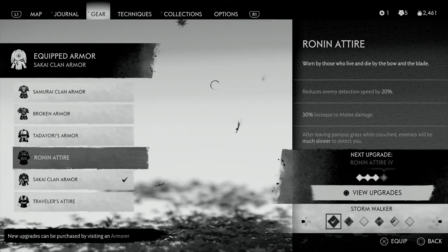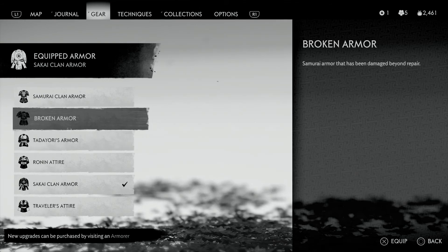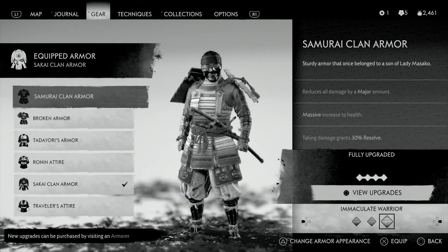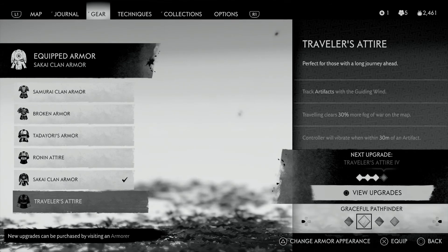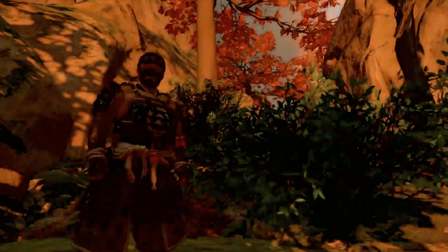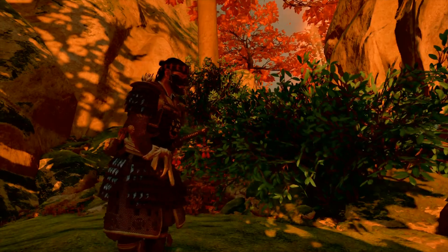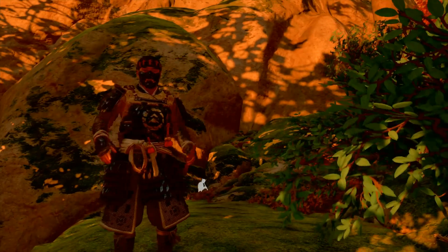This build goes really well with the Sakai Clan Armor. It's also good with the Samurai Clan Armor — maybe even better because of the 'taking damage grants 30% resolve' perk. Like I said, this isn't an end game build — it's an early build — but I still think it's the best early game build you can have.